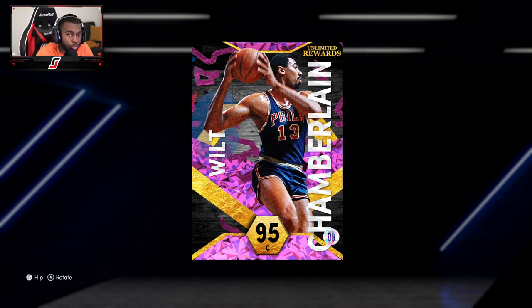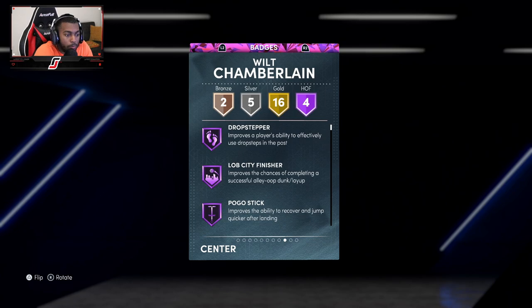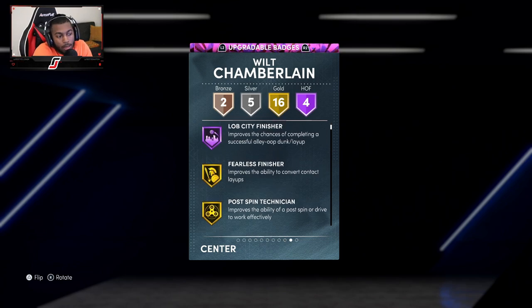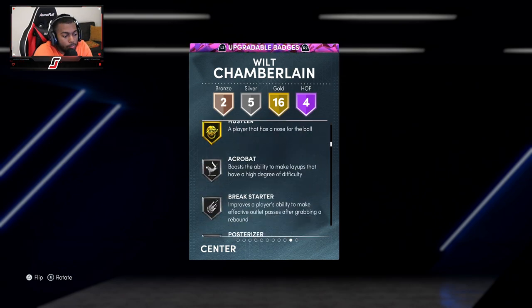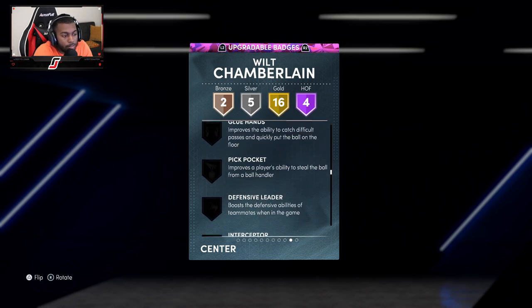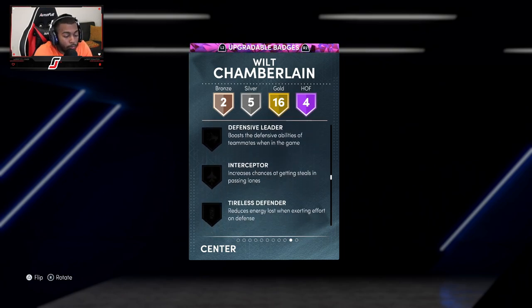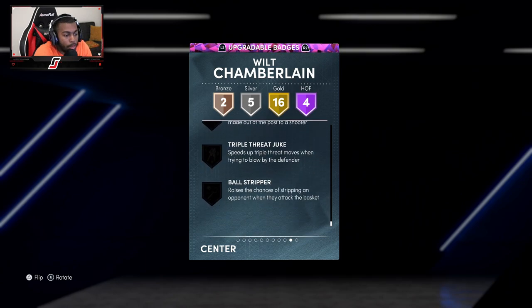We're getting into this video. Wilt Chamberlain is a straight center — I have not tested him out, this is pretty much live footage of me testing him out. Coming in with a 95 overall, he can only play center. He has four Hall of Fame badges: Drop Stepper, Lob City Finisher, Pogo Stick, and Rise Up. For upgradable badges, the biggest ones I want are Glue Hands — because passing to certain centers they can't catch right away — Defensive Leader, Interceptor, Tireless Defender especially in the paint, and Menace.